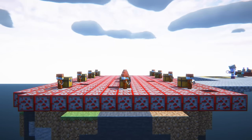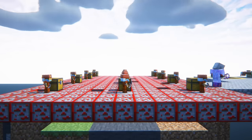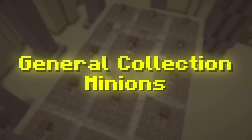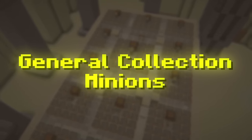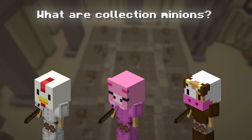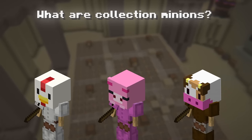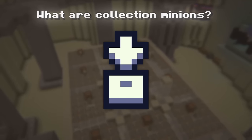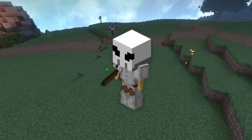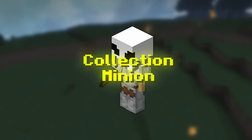Once you max out the collection and it's time for an upgrade, the next step is to use general collection minions. Collection minions is just a term used to describe any minion — no matter what resource it produces — but specifically when its main purpose is to level a collection. For example, if your bone collection is low and you want to max it out, you could use a skeleton minion to slowly level it up passively, and this minion would also count as a collection minion.